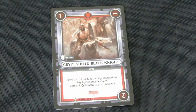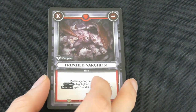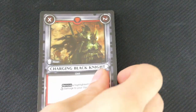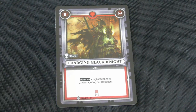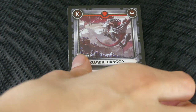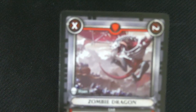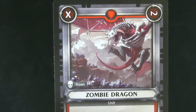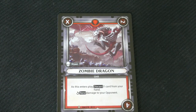We've got two horses. We've got a Frenzy one — damage to your opponent, remove a highlighted unit. If a unit was removed, gain one additional action this turn. This one is the Charging Black Knight — remove a highlighted unit and deal that much damage to your opponent. This one is the Zombie Dragon — the art is really amazing. As this enters play, discard one card from your hand and deal rend damage to your opponent.